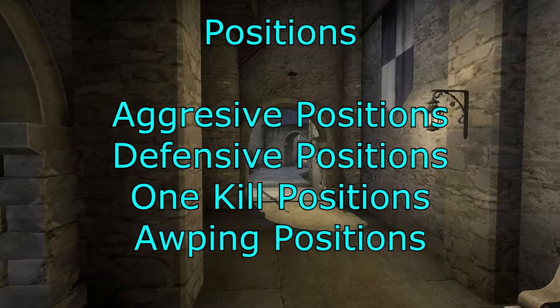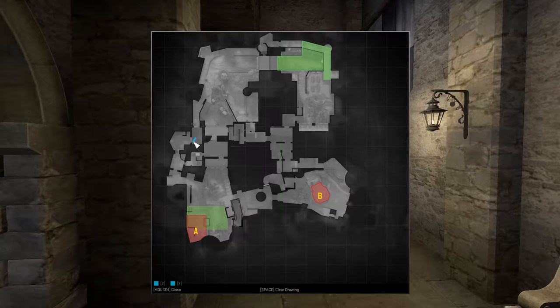Now let's have a look at positions — aggressive positions, defensive positions, one-kill positions, and AWPing positions. You can play in the last room, at the haystack, at the doorway, the boost, the stairs, the battlements, the corner, the cubby, the wall, the stables, the cannons on the site, the truck, door, balcony, or back hidden in A site.